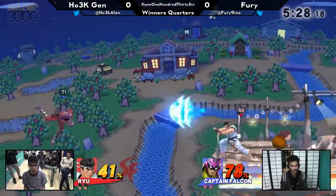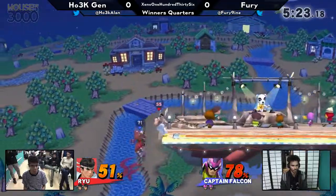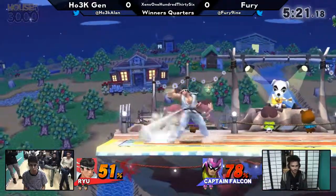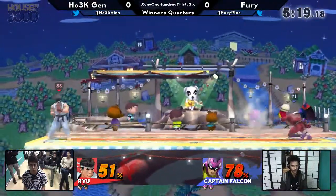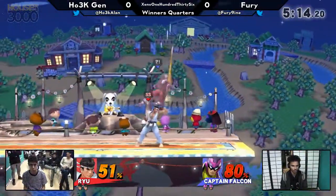Critical hit, dude. Dropping the edge guard there could cost him because of how volatile his matchup can be. His matchup's insane — you do not want to be dropping things. The first 10 seconds just looked like Street Fighter. They just walked up, pressed jab a couple of times, walked back away.